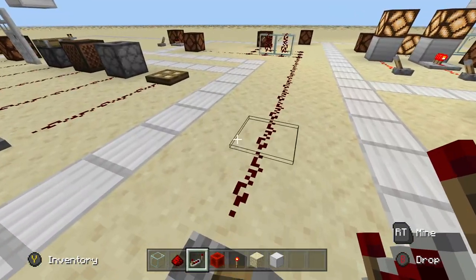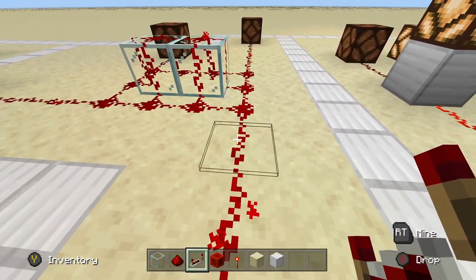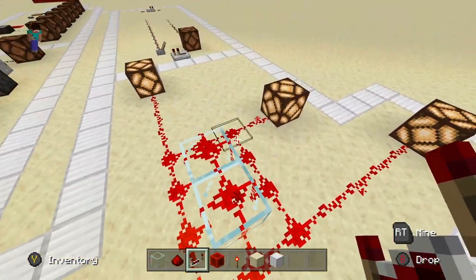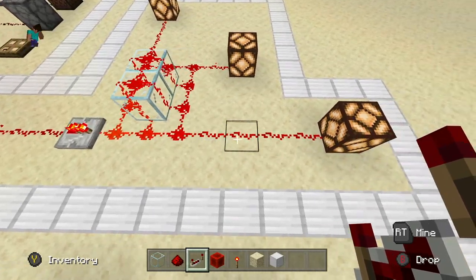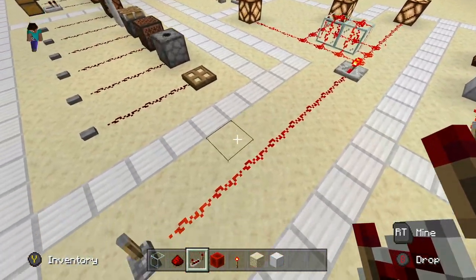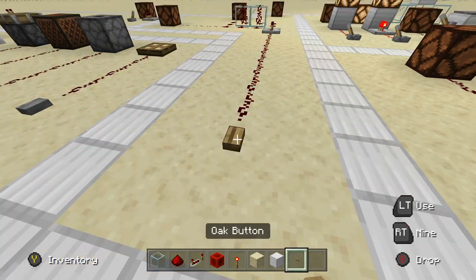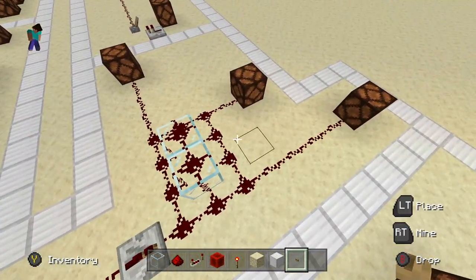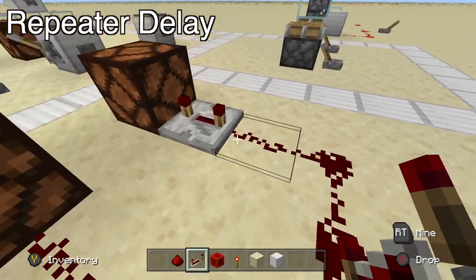So now when we turn this lever off the lamp will also turn off, and we can turn the lever on and the lamp will turn on — because the signal goes 15 blocks this way, dies here, but the repeater catches it and repeats the signal another 15 blocks, and it's just in time to power this lamp. That is the power of the redstone repeater — it's very useful, helps us send longer signals, very crucial and important in Minecraft redstone. Going back to our original scenario, now that we know the repeater can save the day, if we just break one piece and place a repeater it will power all this redstone much stronger and it'll easily reach the redstone lamps.